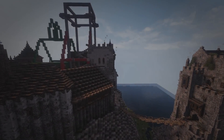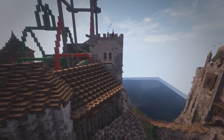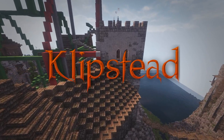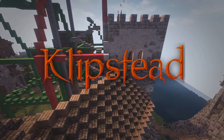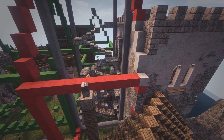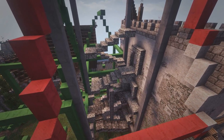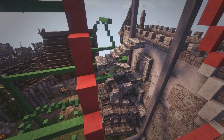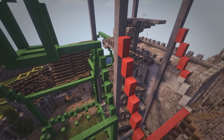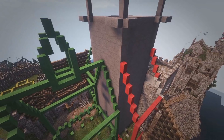Hey guys, Vigaman here and welcome back to another episode of Let's Build Clipstead. Today we're gonna be cooking with gas. We're gonna make the main tower in the middle of the castle as well as two of the main structures beside it. So it's gonna be a lot of fun. It's gonna really take the castle to another level and make Bjarnheim, which is the name for this castle, look fantastic. Hope you enjoy today's episode. Sit back, relax and I will talk you through what we're doing here.